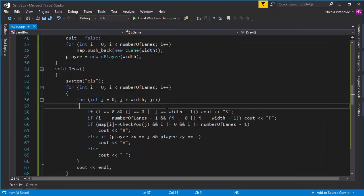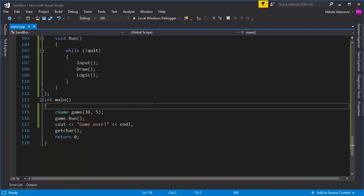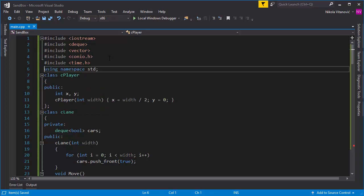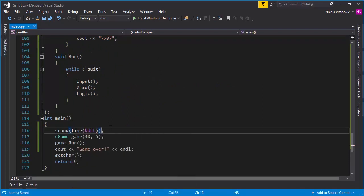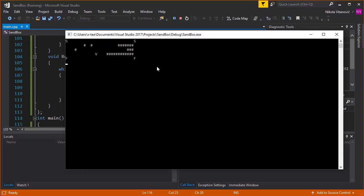You may notice the game isn't fully random currently because we didn't seed the random generator. We need to call srand and seed it with a number. The best way is with the current time, so we include the time library and call srand(time(now)), which gives us the current Unix timestamp. Now the cars will spawn differently — as you can see, we can move up and down and the cars spawn randomly.